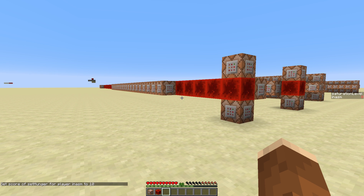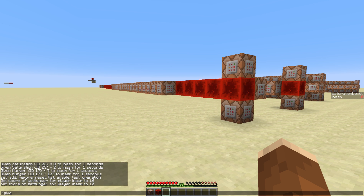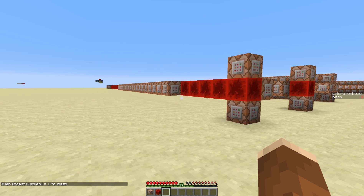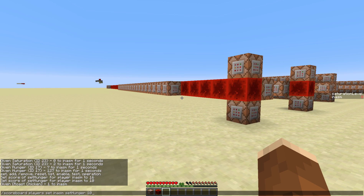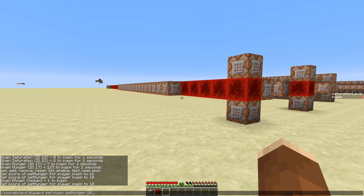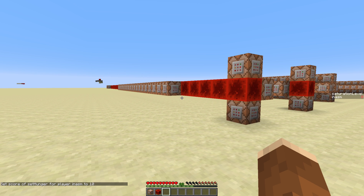There is a problem: if you eat some food, say cooked chicken, you can see on the right the saturation still shows zero. When you then set hunger to 10 again it actually doesn't decrease down to 10. This is because the saturation level is actually a float and not an integer. To account for that I would need at least five times the command blocks, so I decided not to do that. But you can just run the command again, and once the saturation is down to zero it works again.